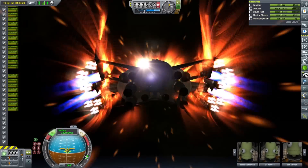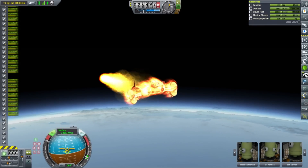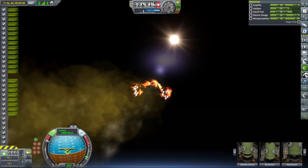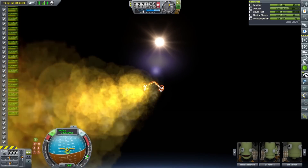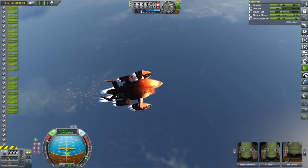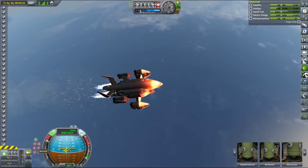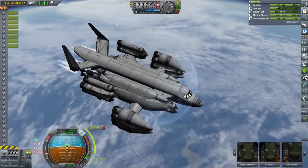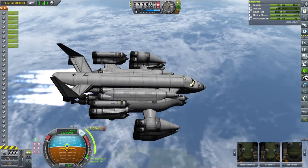Andromeda has 10 ton cargo capacity and is able to land vertically on the moon and probably Duna as well, has quite a lot of excess fuel and most importantly it is extremely easy to fly in both VTOL and regular mode. Obviously we need to test it first and this mission is exactly that. The cargo bay is filled to the brim with various probes and landers, the purpose of which will be revealed later.